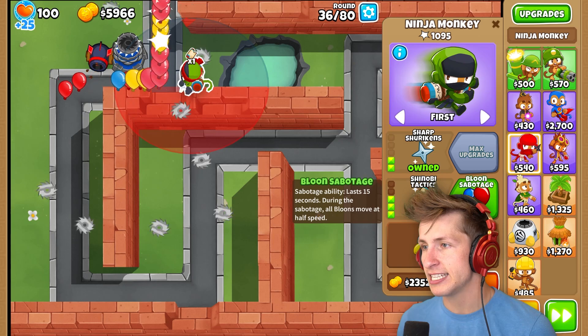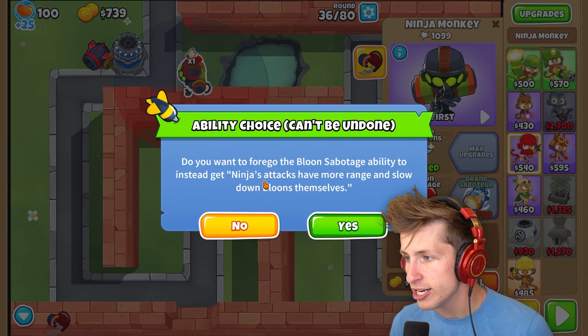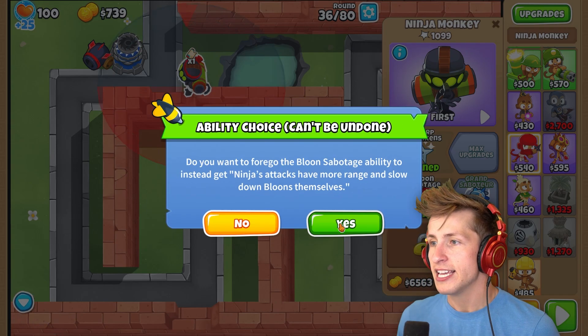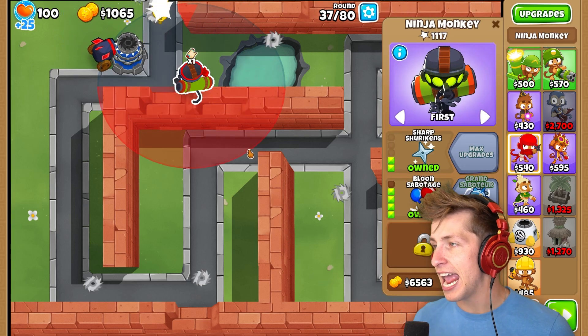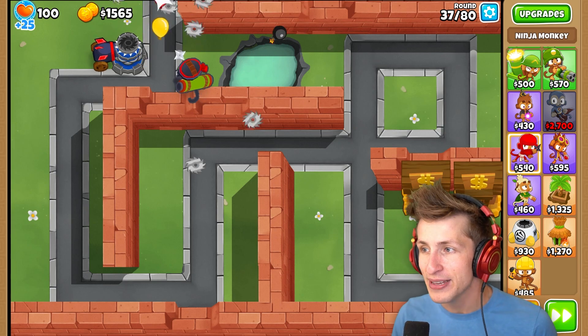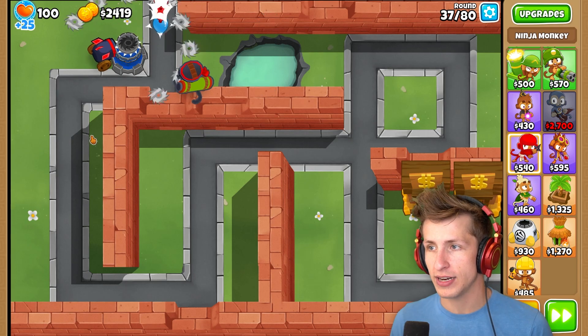Let's get Bloom Sabotage. Do you want to forego the Bloom Sabotage ability to instead get ninja's attacks, have more range, and slow down balloons themselves? Yeah, I'll definitely do that. That seems really good. So now any balloon he hits will just passively slow it. So now he's literally a ninja monkey and a glue monkey at the same time, which seems very, very crazy.